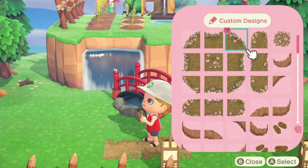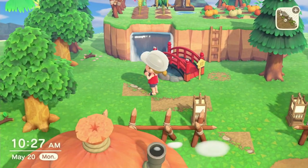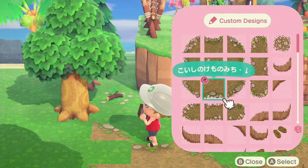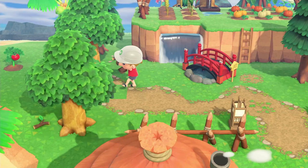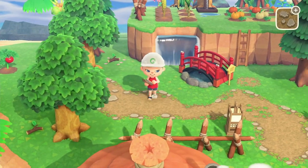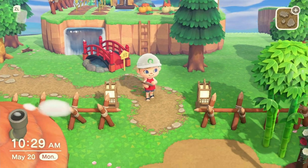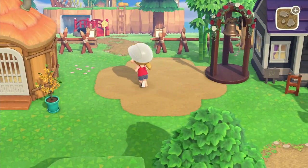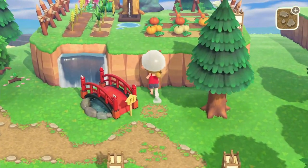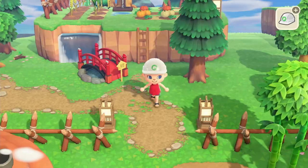I find it easier to decorate areas when I have custom design pathing already down, so I know where I want items to go rather than just throwing down items and trying to work a path in later. I hope you've been enjoying this video so far. I know it's a little different from the previous videos that were a little more organized — in those we would just decorate a specific area. Today we're kind of all over the place, but I appreciate your patience.